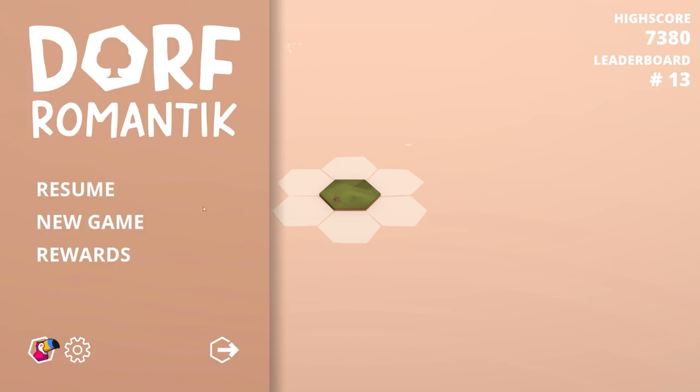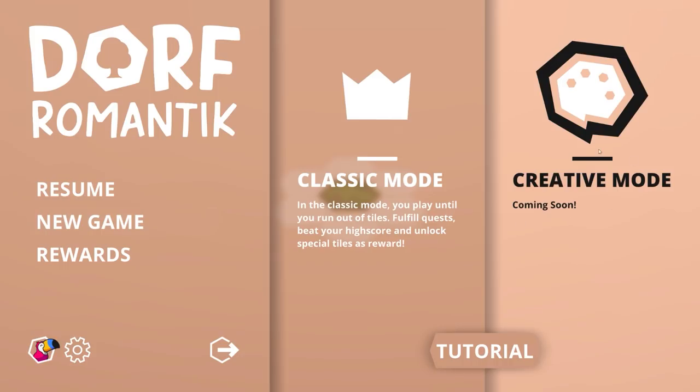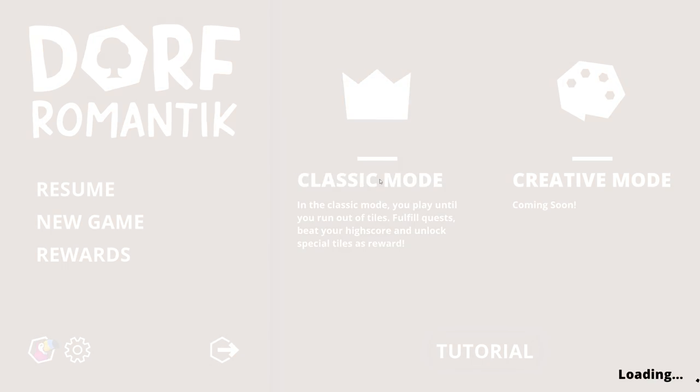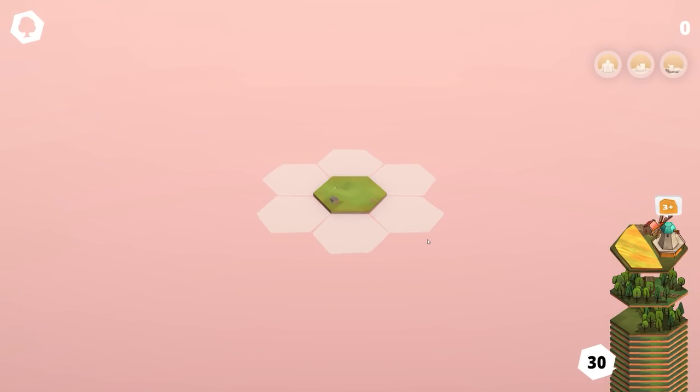Let's go to new game and I'll show you a bit of it. There's a classic mode and a coming soon creative mode. I've done the tutorial and played three or four games of the classic mode. Quick rundown of the UI — we have our score shown on the top right, which is currently zero.